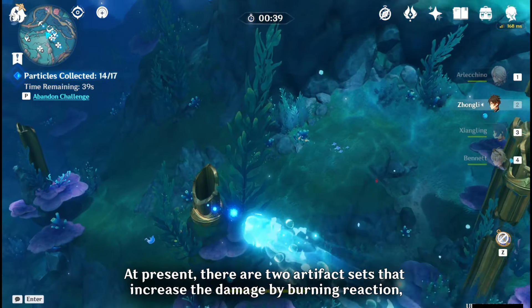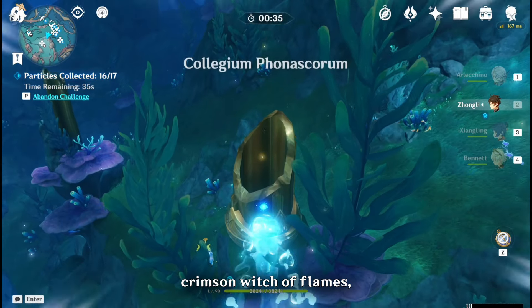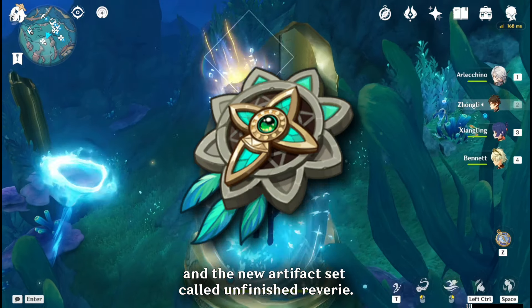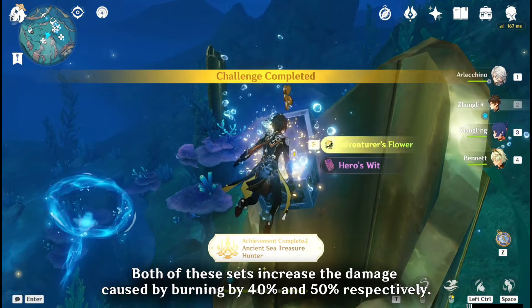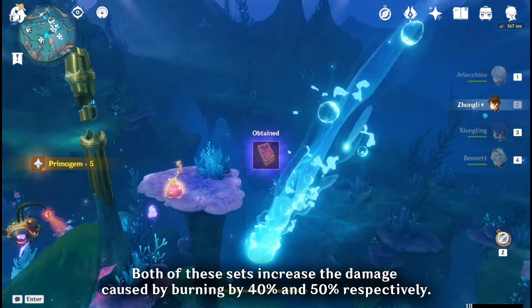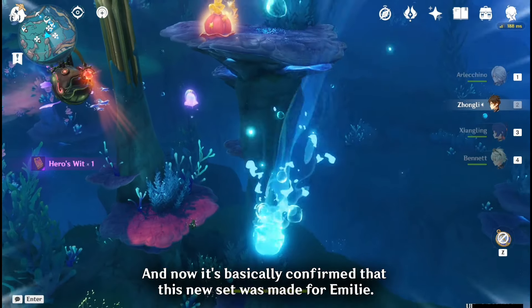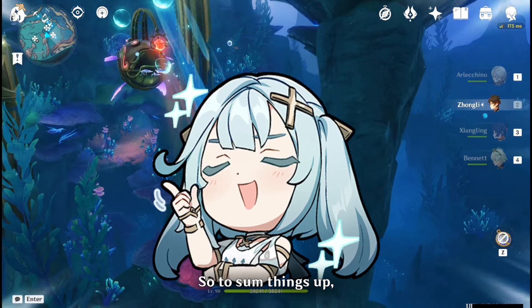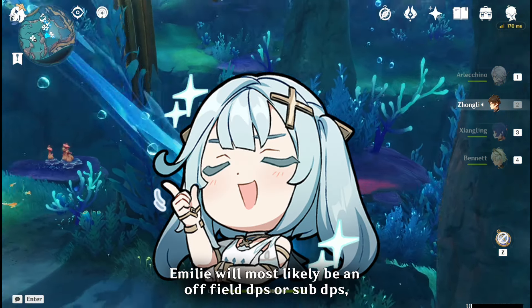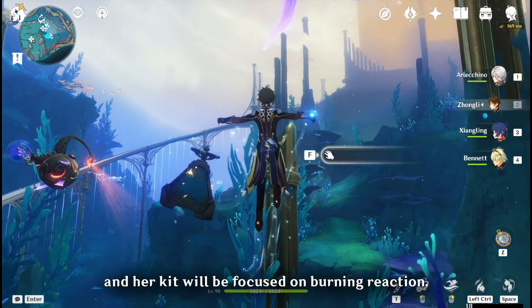At present, there are two artifact sets that increase damage by burning reaction: Crimson Witch of Flames and the new artifact set called Unfinished Reverie. Both of these sets increase the damage caused by burning by 40% and 50% respectively, and it's basically confirmed that this new set was made for Emilie. To sum things up, Emilie will most likely be an off-field DPS or sub-DPS, with her kit focused on the burning reaction.